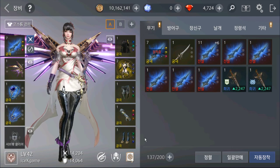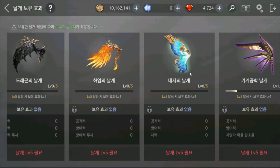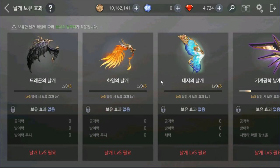Let's continue about wings. For wings, they have 7 types. Each wing has different skills. To unlock skills, you need to level up your wing. I'm going to show you how to level it up.